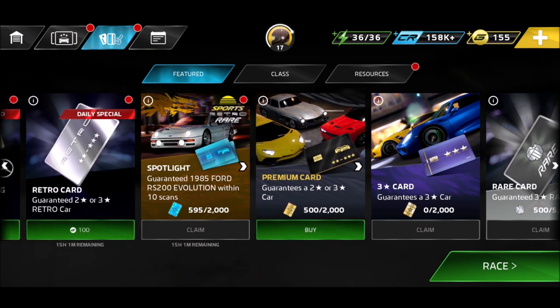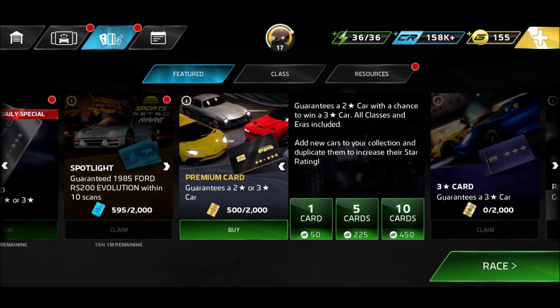Premium cards are actually my recommendation. You have a possibility to get two-star or three-star cards, epic cards, and rare cards - or a standard three-star card that's not rare or epic. The amount of stars doesn't immediately tell you the rarity. If you want to spend gold, you should spend it on premium cards. Five cards cost 225, ten cards cost 450.